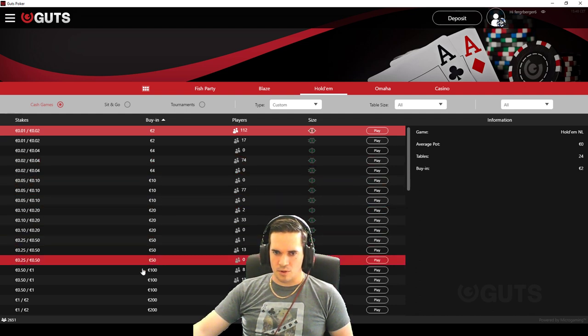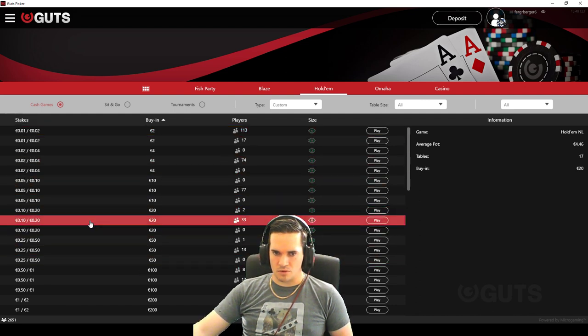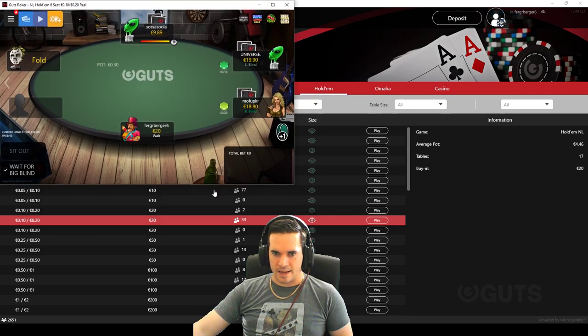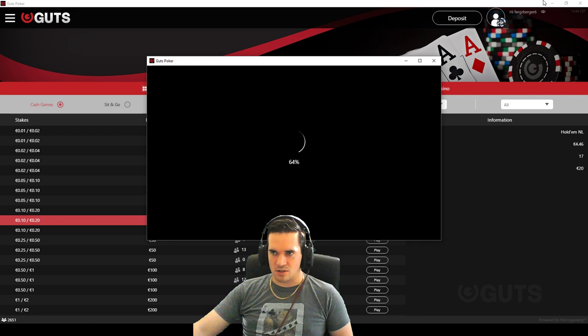This is what the lobby looks like now, so we can just fire up a table. We're going to be playing some 20NL. You can't go in and select your specific table, which I think is a really cool feature.